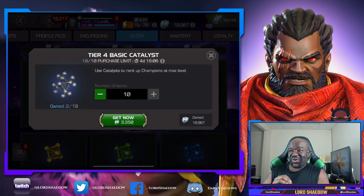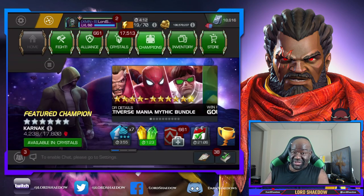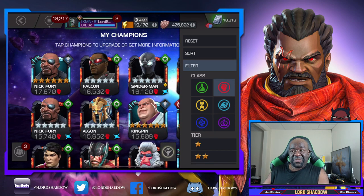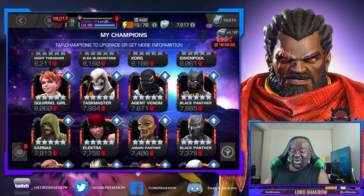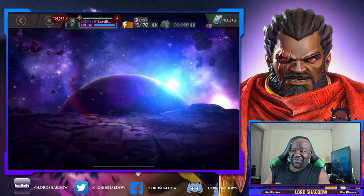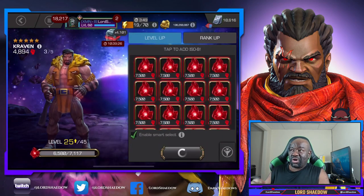I don't know how many units I'll spend if I do decide to go for Hercules. As you can see here, I went ahead and bought all of the T4 basics from the store — and this is why I said I don't have any more cheap rank ups — because T4 basics as well as the class catalysts are needed for my five stars.